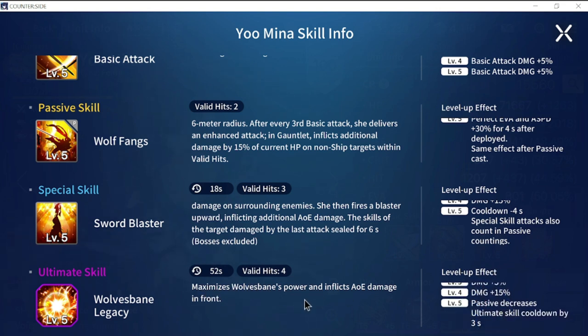There's just a little bit of change to her ultimate. The two skills you really have to look out for are the passive - which gives her perfect evasion for four seconds - and the seal from her special skill, which lasts six seconds.